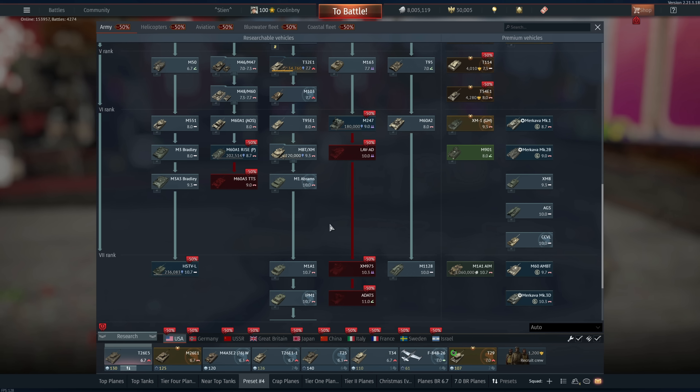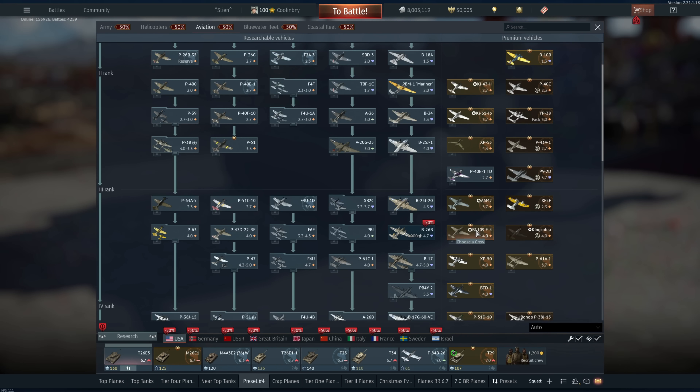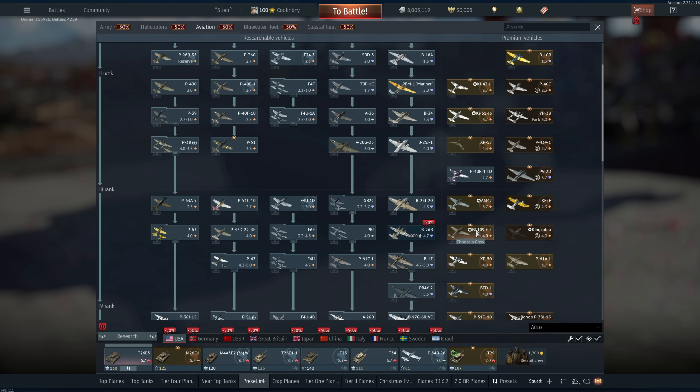I recommend the Ki-43-2 for excellent maneuverability, same with the Ki-61-Ib. The XP-55 is really good but costs a lot relative to what you're getting. I'd recommend the Bf-109 F4 and XP-50 before the XP-55 simply because these are Rank 3 versus the XP-55's Rank 2 — meaning you can research Rank 4 and use them in events. The BTD-1 is really really good, fully recommend. The XA-38 is interesting: Rank 4 but only 3.7 BR, and great for close air support with up to four 500-pound bombs plus a 75mm cannon with over 100mm of armor pen.